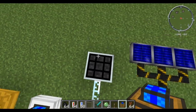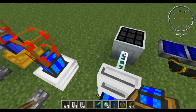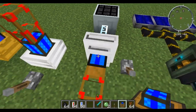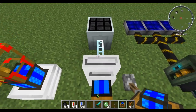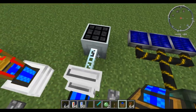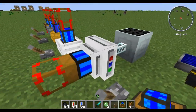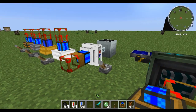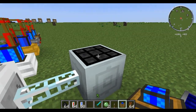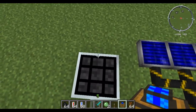So next we have this electrical engine. I've done a more in depth look at the electrical engine — if you want to check out my past videos, just click on over to my channel. What it does is it takes EU energy, which is industrial craft energy, which you get from solar panels or generators or things like that. And it converts it into MJ energy.